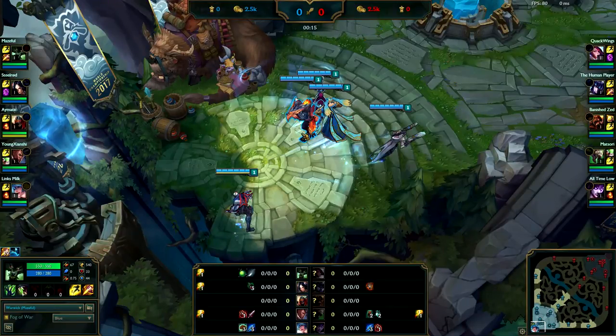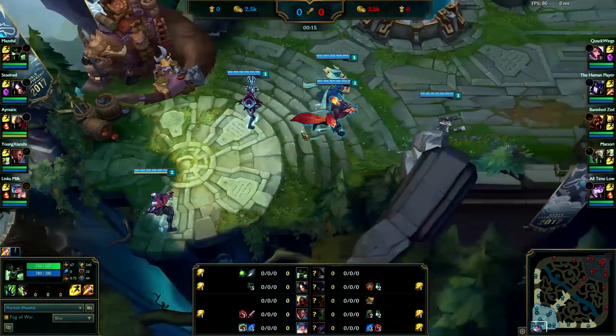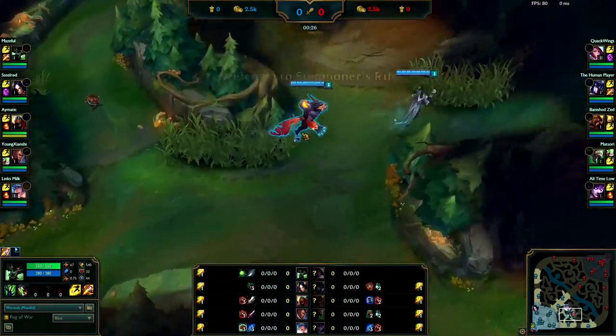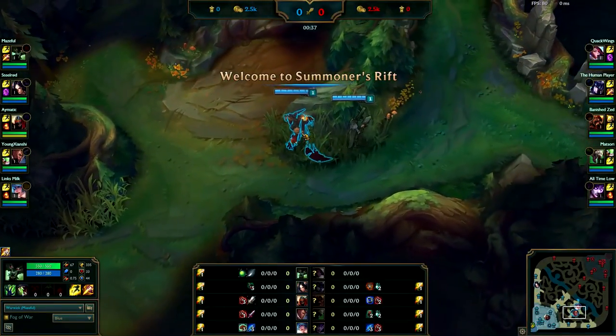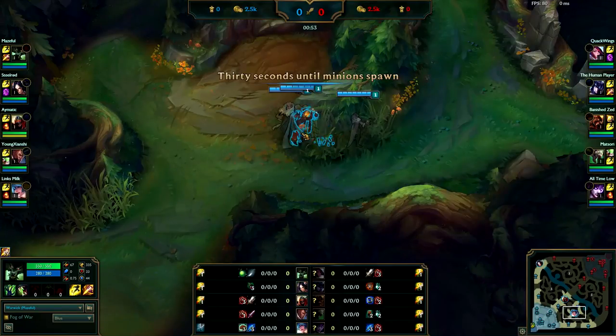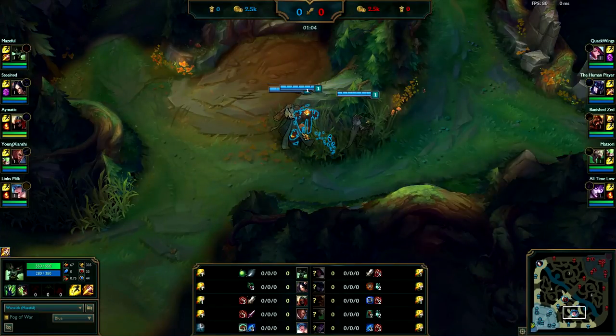Hello everybody, my name is King6 and today we're going to be looking at a silver Warwick jungle main. Your starting items look great, that's what you're supposed to start. I see a lot of low elo Warwick players take a refillable potion which is really bad. Getting the Health Pot is really good because it helps you get your early clear that much quicker.